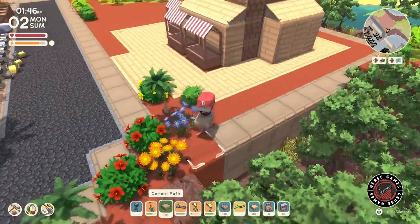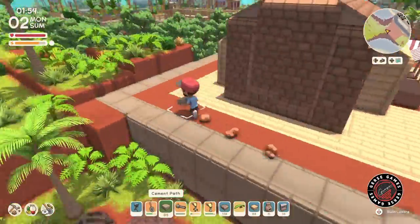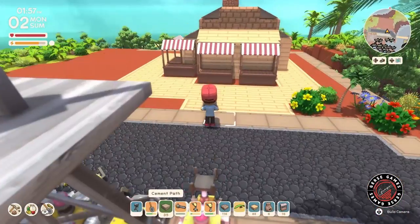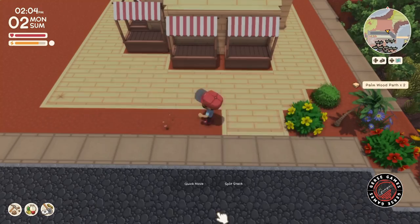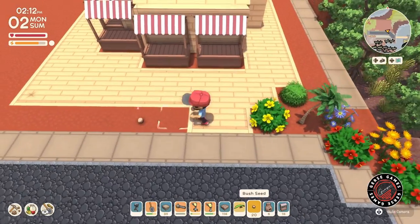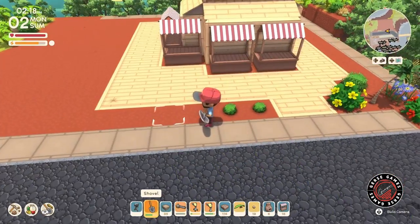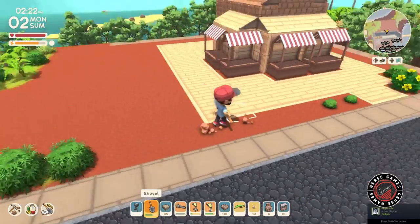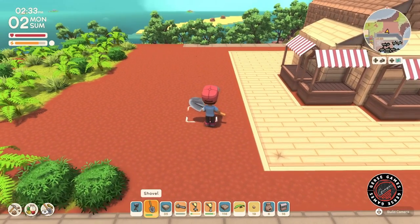I think a lot of people, once they saw that and saw the possibility of being able to create a building in Dinkum — how many doors that's going to open for our game, for our island, for our structure building — it's kind of like when we first discovered that we can use bridges as rooftops and we were like, oh my gosh, now we can do this and that. So now this is the next step.